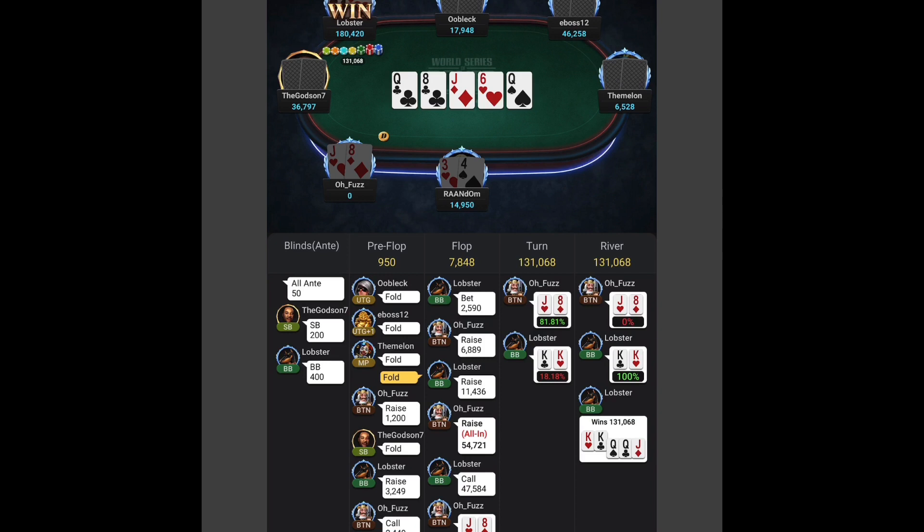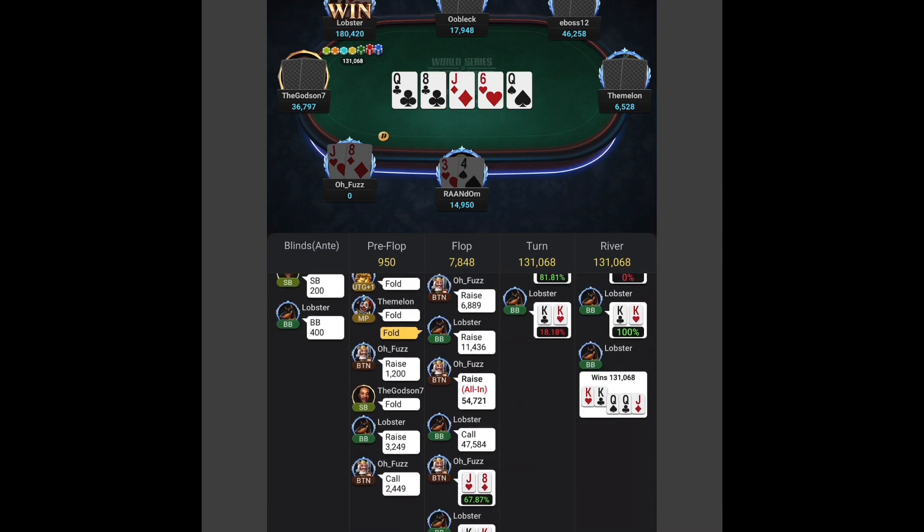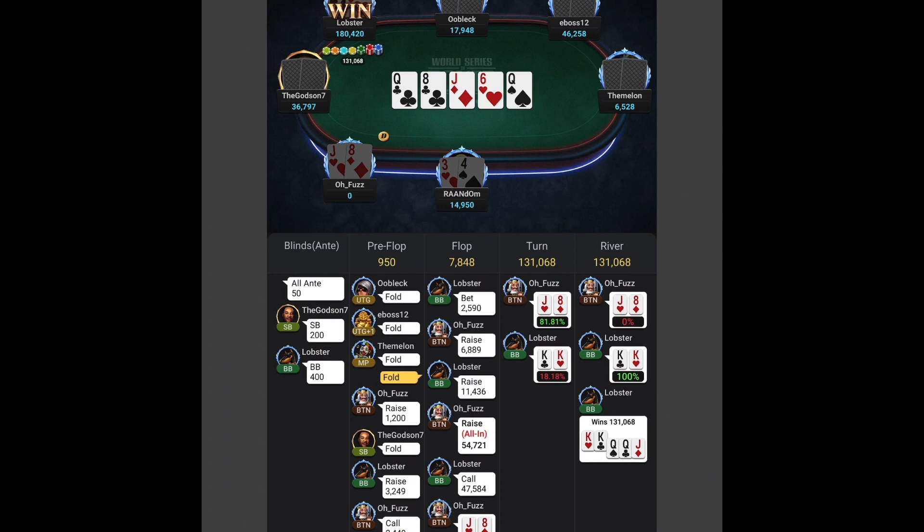This top part of the screen is the hand that happened. I'm not going to edit it out and make it dramatic — as soon as I go to the next hand you'll be able to see what happened. This is more about the analysis, my thoughts and memories. The bottom half goes left to right, starting with the blinds. You can see everybody's action on the flop, turn, and river, with pot sizes underneath, everybody's name and action, and who wins.